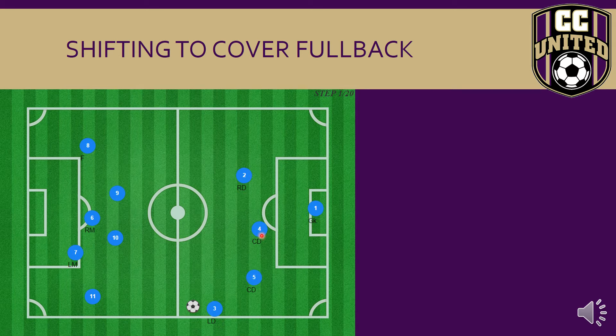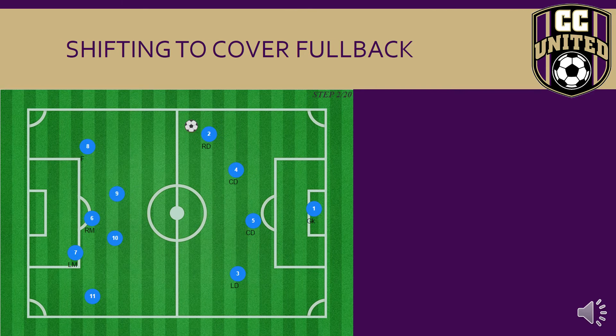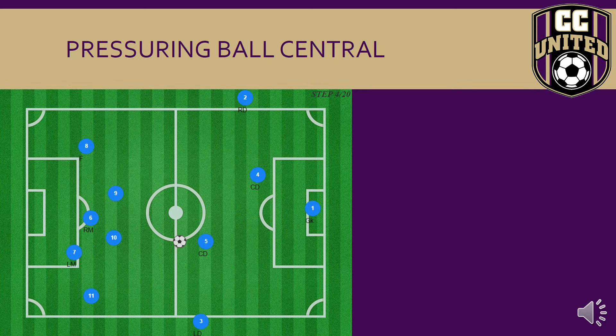Our second central defender has shifted over and covered, and our fullback is getting ready for transition on that side. Our central defenders have each moved across one zone with the team, giving up the right defender zone. The same applies on the opposite side as the ball shifts to the right, with the right defender applying pressure. Four is the central defender providing coverage and shifting across. Five is now shifting across and providing coverage for number four, with our fullback getting ready for that transition pass.